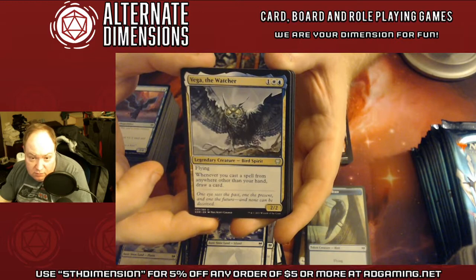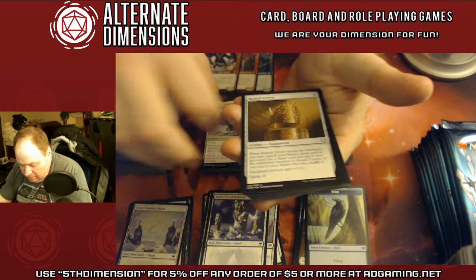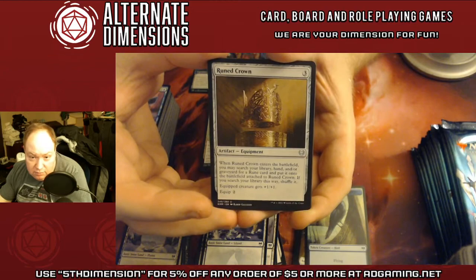Vega the Watcher — whenever you cast a spell from anywhere other than your hand, this one works really interestingly in Commander because it also counts the commander, beyond just things like Foretell. And then Ruin the Crown — you get to search for a rune and equip it.